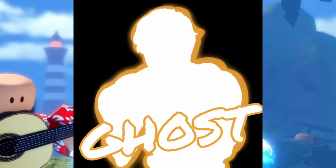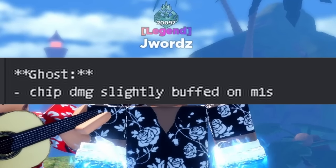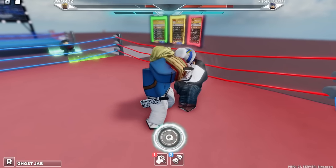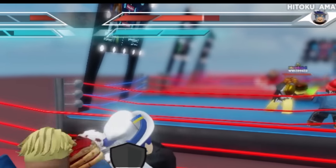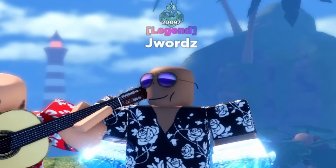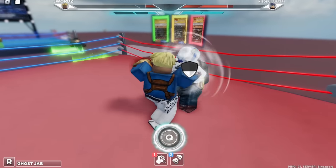Next is Ghost's buff. It was pretty unnoticeable, but basically it got more chip damage. If you don't know what chip damage is, my guess is that it's basically the damage M1 deals when you're blocking. This buff is pretty good, but Ghost was already good as it was. This buff was pretty nice, though I did not feel a difference when using it.